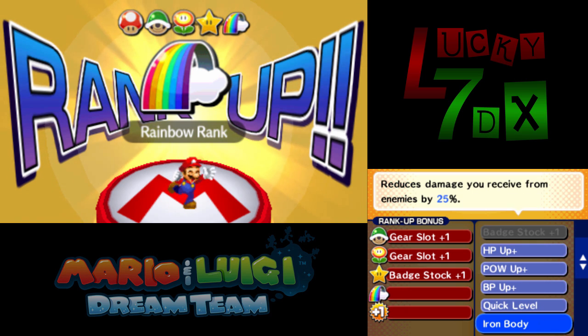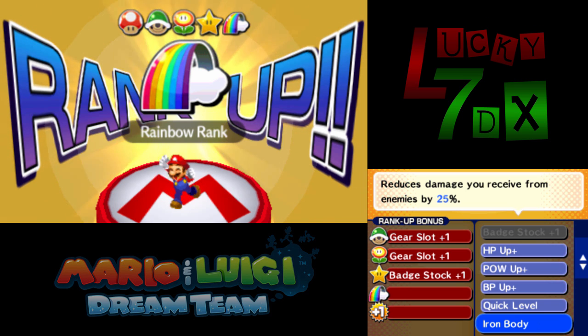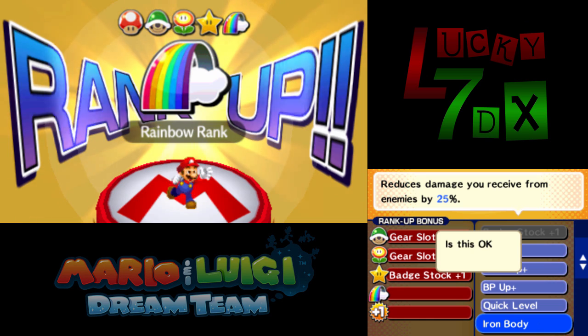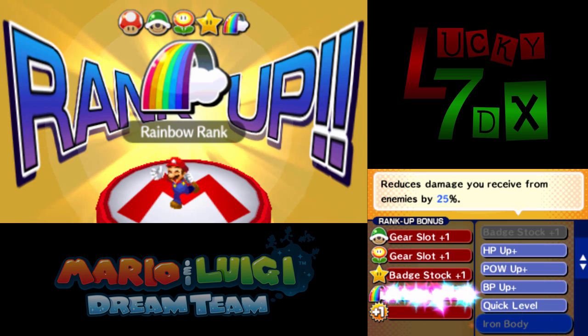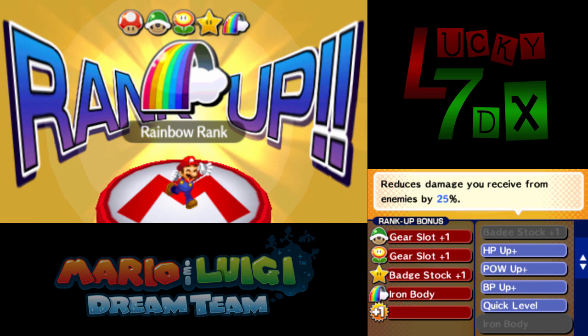Iron Body is obviously extremely good — it reduces the damage you receive from enemies by 25%. That could be the difference between getting one-shot without the Guard Shell and not getting one-shot, because enemies hit hard in a hard-mode Battle Ring. Iron Body is a pretty big deal. I'm going to be getting Iron Body as one of the perks for Mario, because he has the Duplex Crown and can't wear the Guard Shell.